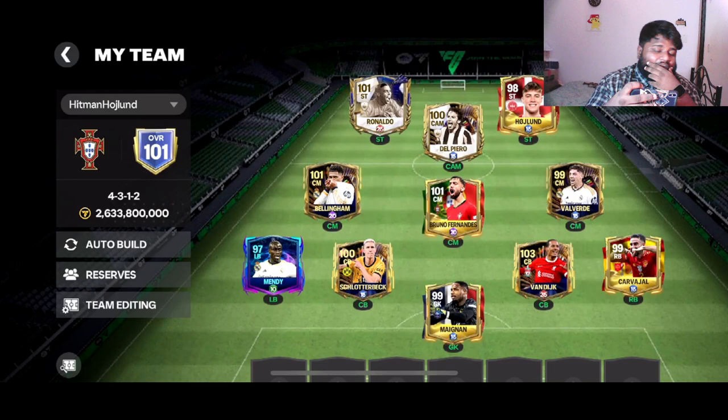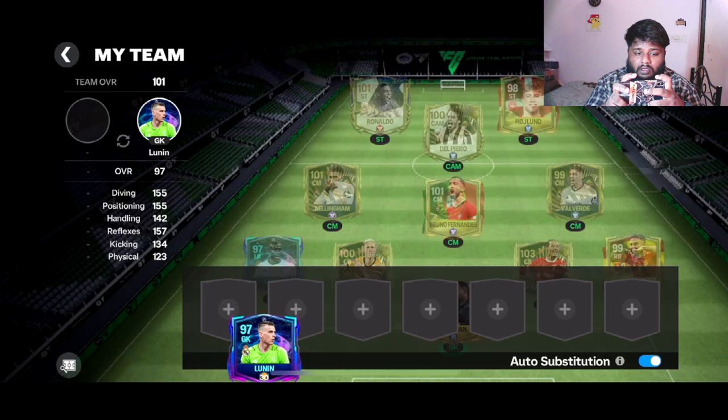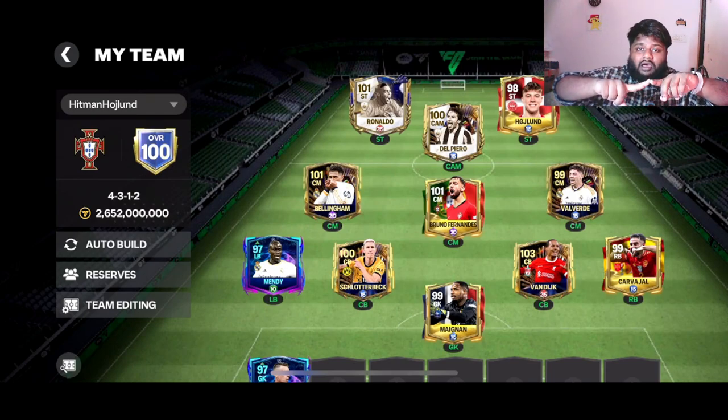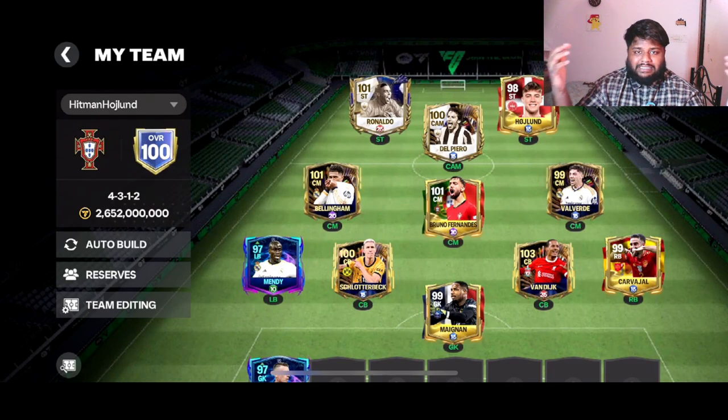We have a 101-rated squad if we remove Lunin. If we bring back Lunin it stays at 100 — I'll keep it at 100 for now. The team is looking decent — we just need a left back and to improve Carvajal a bit. We need to send van Dyke and R9 to their max — 102 for R9, 104 for van Dyke — and also max Bellingham. These three cards are really close to my heart: 97 R9 when 97 was the max overall, 98 Bellingham when 98 was the highest for non-iconic players, and 99 van Dyke when UTOTS was released.